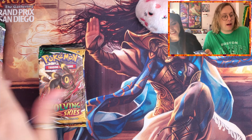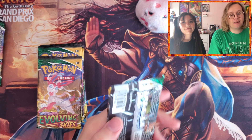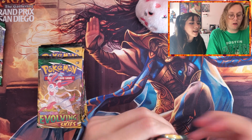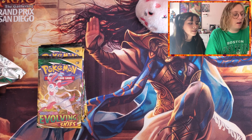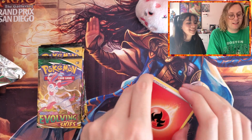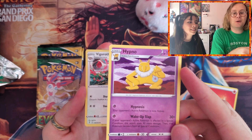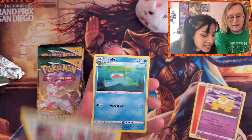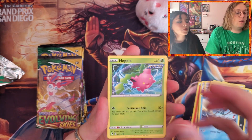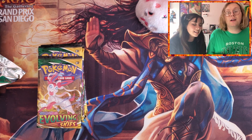We're down to eight packs now — the regular ETB amount — and no hits, basically back to square one. But you never know; with some of the cards in this set it only really takes one card to make an ETB feel really good. Pack 3: tomato energy, the squatting Hypno, Vigoroth, Lombre, Teddiursa, Mareep, Zorua, Tentacool, Hoppip, a reverse foil Snow Leaf Badge — and another dud.